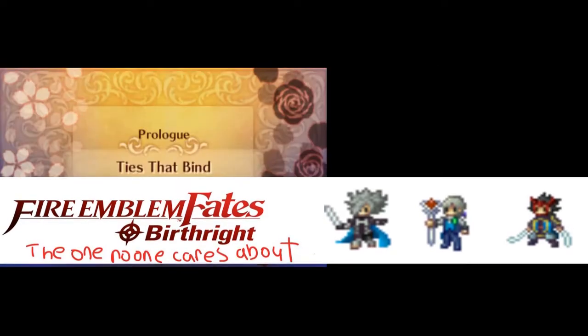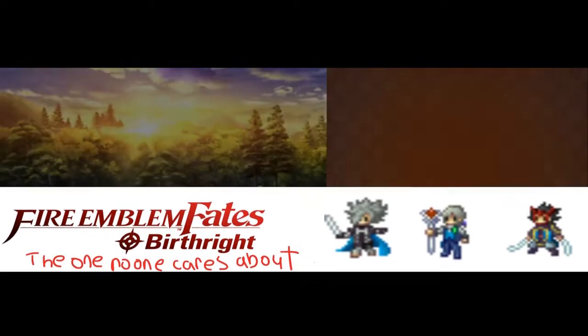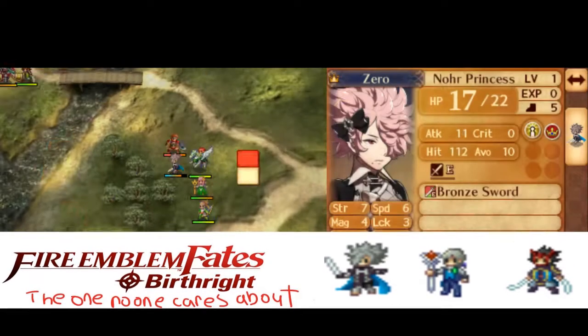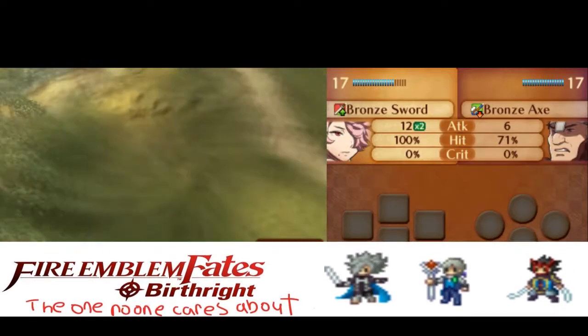Prologue to Chapter 6 is rather simple, so I feel it would be best to pair them up to a single video. Over the course of this run, I will be going over strategies and why they work. I use Moogle Bosses' clear, a Prologue to Chapter 8 from his Birthright 0% LTC. I also use some strategies from Cheeky and a Chapter 27 strat from Chessjumpull.